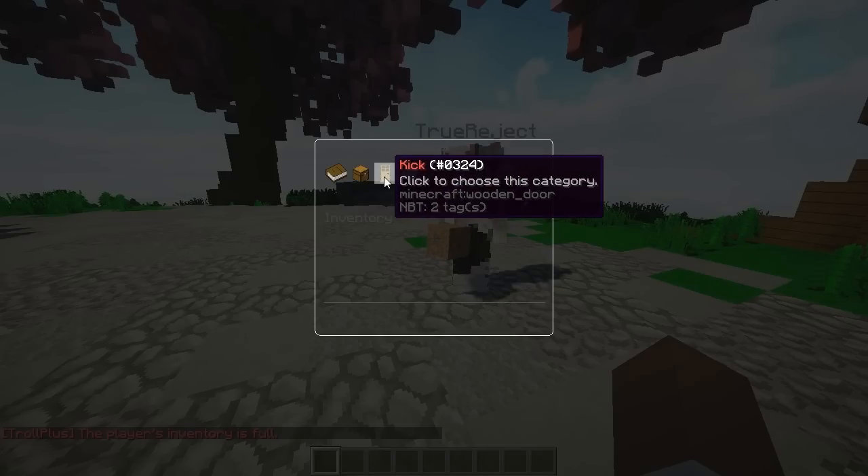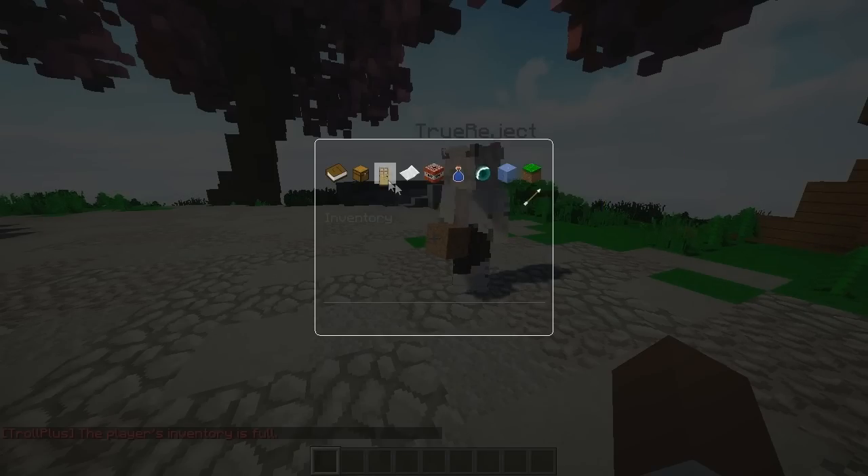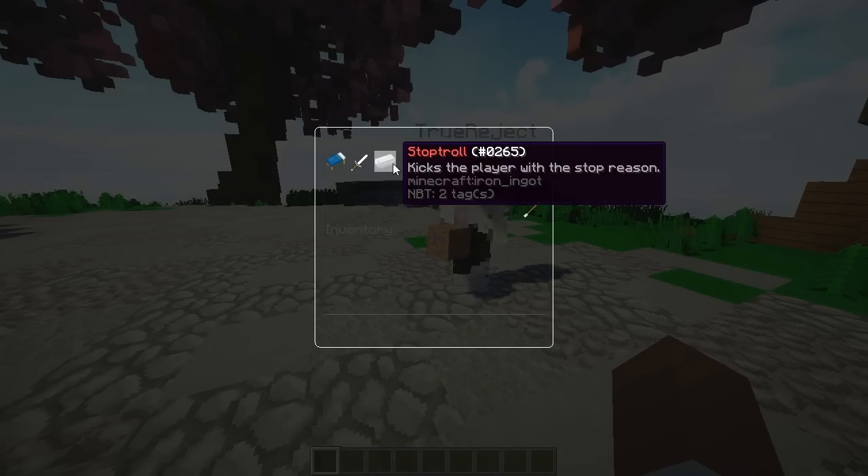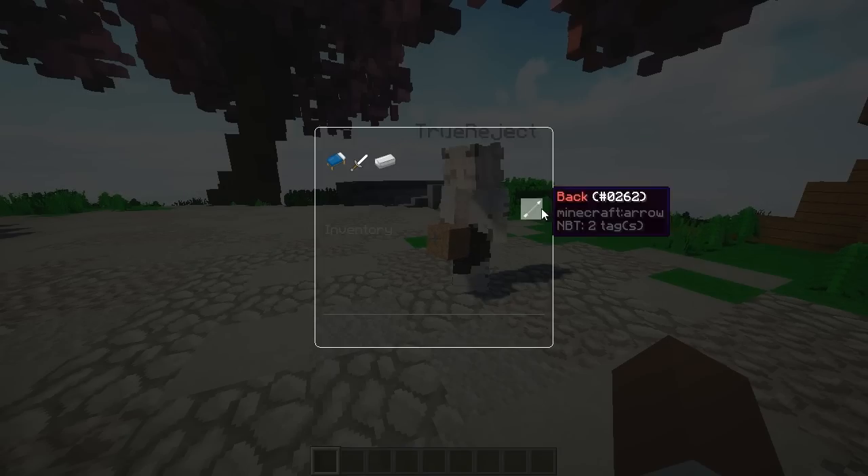We can go ahead and do kick as well. We have certain reasons: hack troll, ban troll, and stop troll. The kick message — which you can change — says NCP, which I think stands for No Cheat Plus, and it even has a custom little banning message added. I love that, it's super funny. When I saw it I actually cracked up. We can also have message trolls such as op troll, join troll, and leave troll.